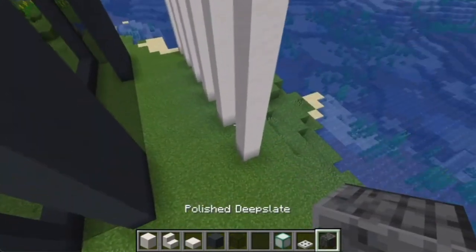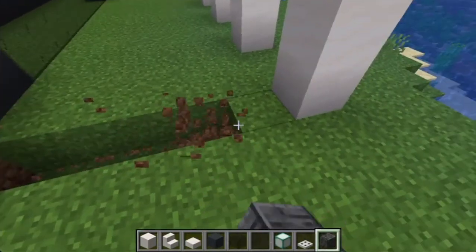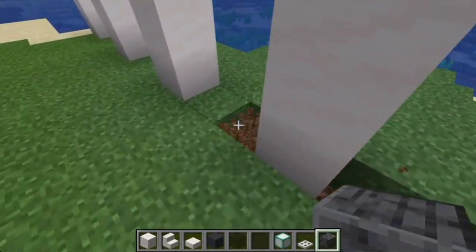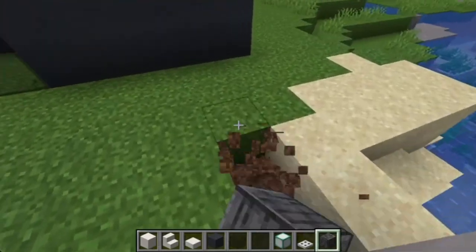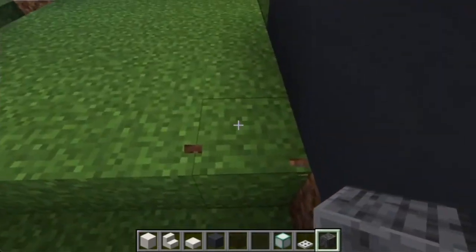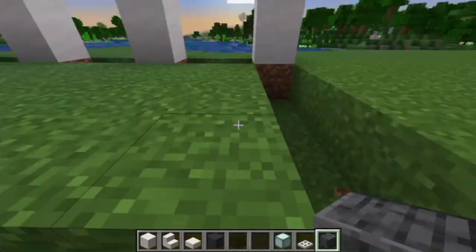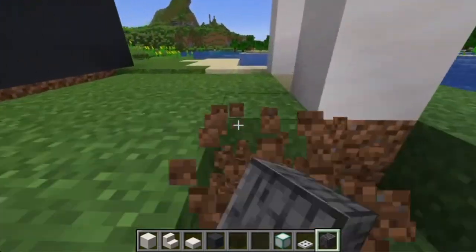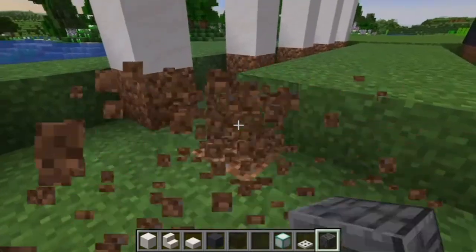Now we're going to take our polished deep slate and just cut out the grass and fill it in. You'll also cut out the ones in the corner. You can use a command if you know how — I'm not going to tell you how. Just cut all this grass and fill it in with the polished deep slate.